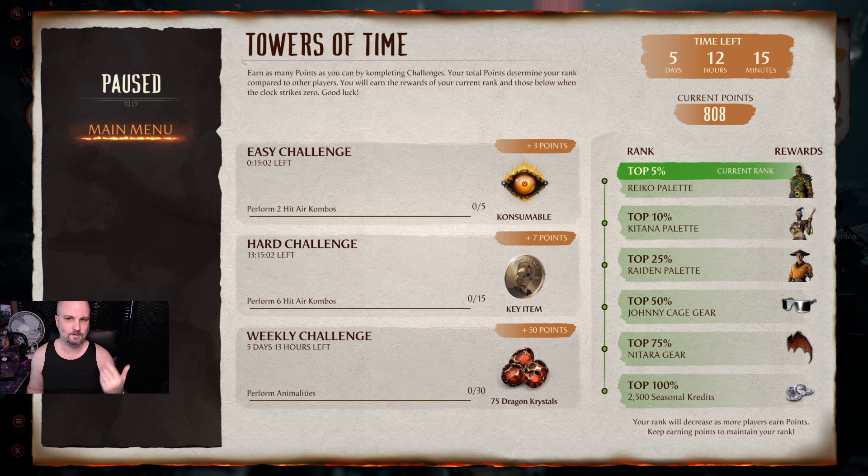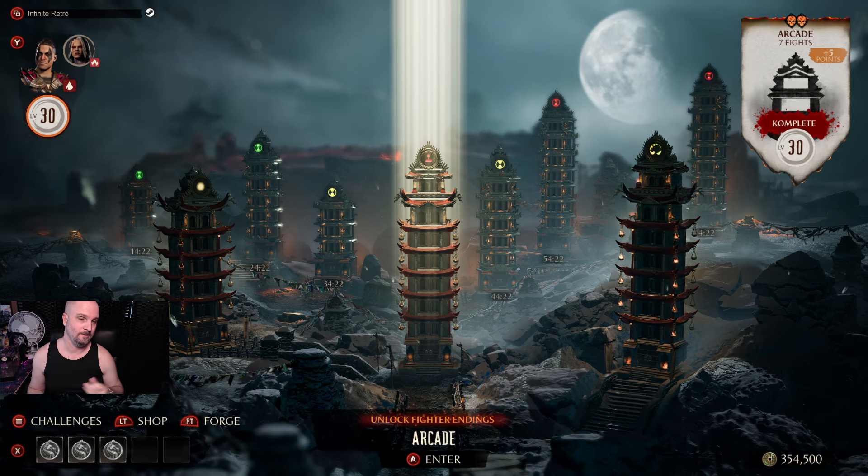The only thing that doesn't continuously swap out is the weekly challenge — easy and hard challenges rotate out with new ones, but the weekly challenge locks until the two-week period is up.